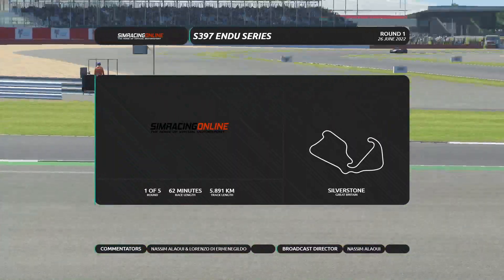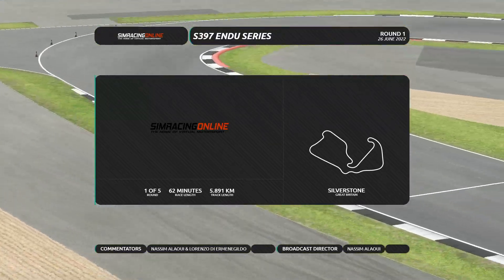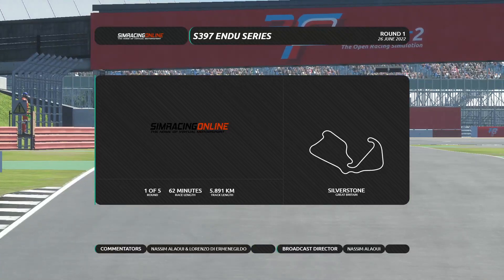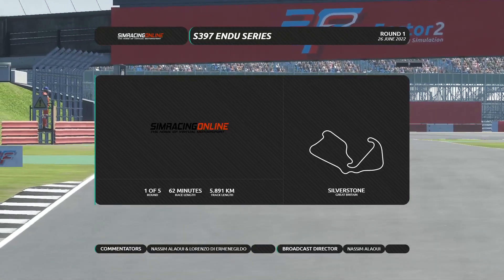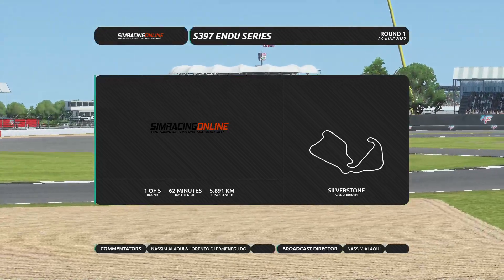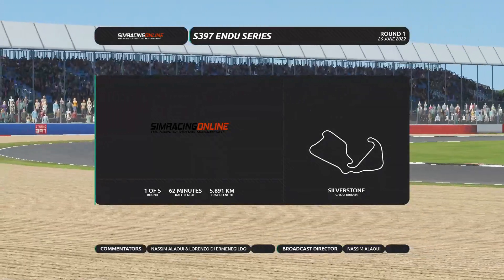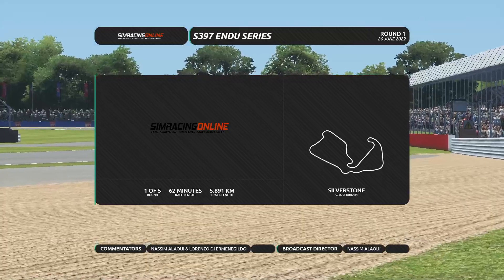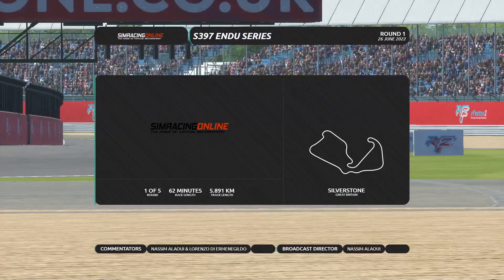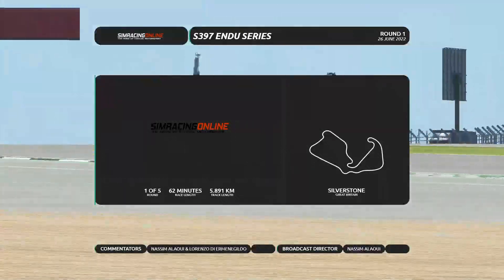Welcome back once again. You might notice a little bit of a change in the overlay — yes, you are right, it's not the same as before. We're trying to change it up and it's going to improve over the races as we're still experimenting. Without further ado, we're going to present the new series by Simracing Online: a GT1 series with multiple beautiful tracks including Silverstone, Spa, and many more — about five tracks. This is a 62-minute race on a 5.891 km circuit. Today I'm joined by Ricardo and Lorenzo, who will join me very soon.